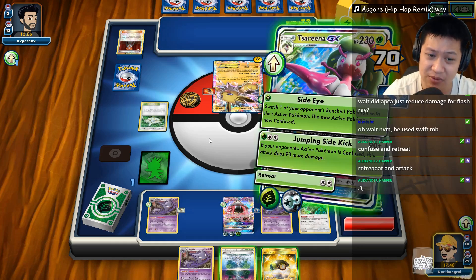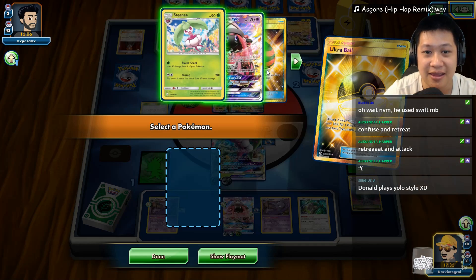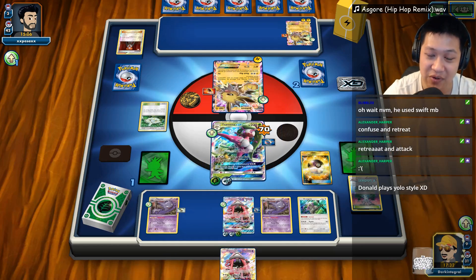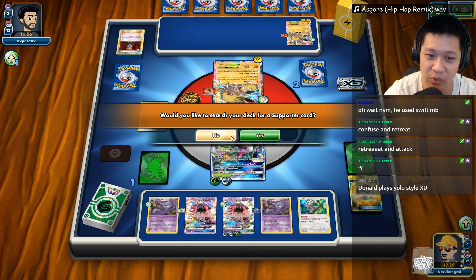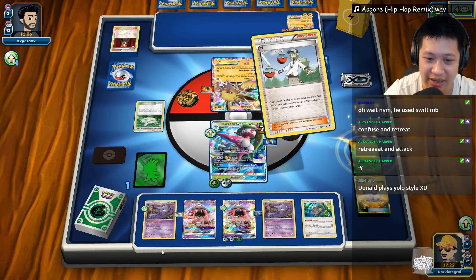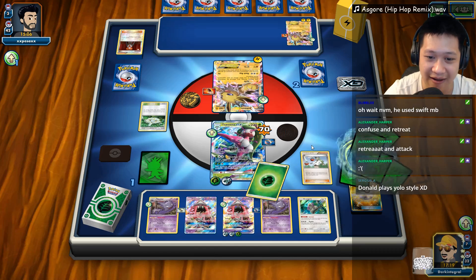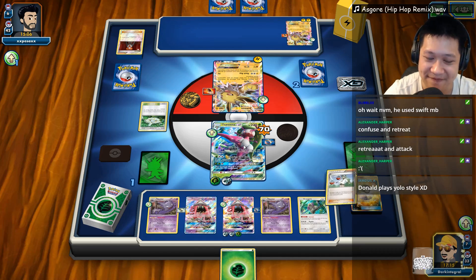I do have a Tapu Lele — I can really get him stuck. I think that's what I want to do. Sapu Lele, there you are. Let me check my hand — there is Sycamore there. Let's do that — let's play the War of Attrition. Would you like to search for a supporter? Yes, I'd like to play N. N will get me one single card. Let's do that — one single card. It's an energy. I'll go ahead and use Jumping Sidekick — get you not quite halfway down.